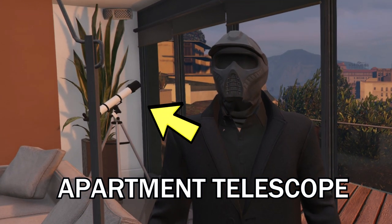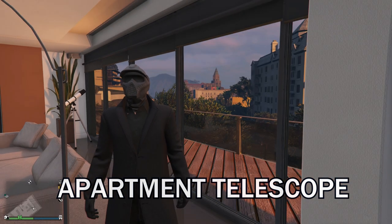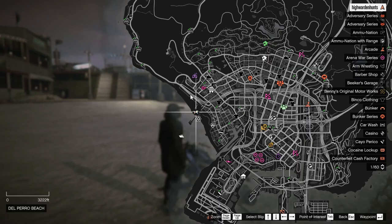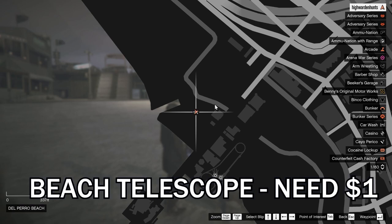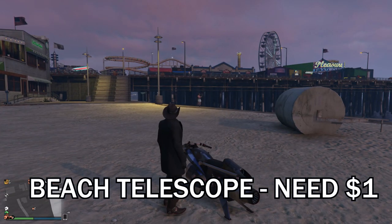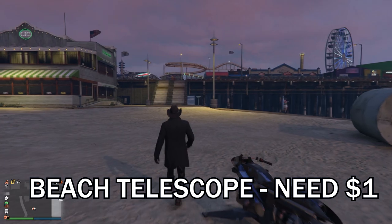First of all you need to go to your telescope in your apartment. If you don't own an apartment or your apartment doesn't have a telescope, you can also go to the beach and use the telescope there. Be sure that you'll be throwing your money first, and you will need at least one dollar to use the telescope once.